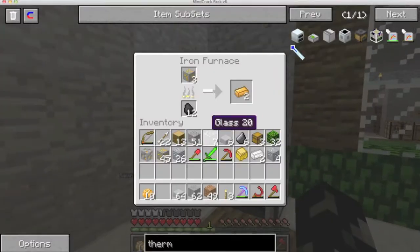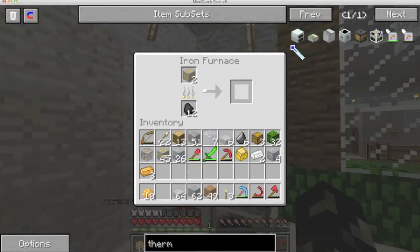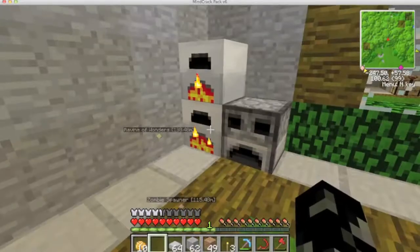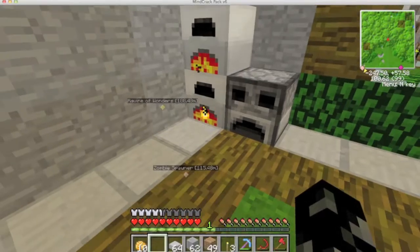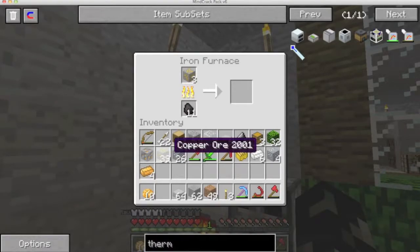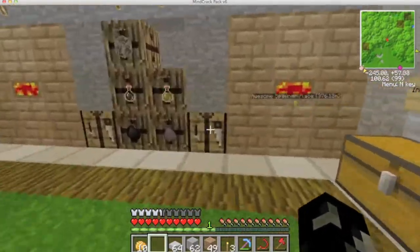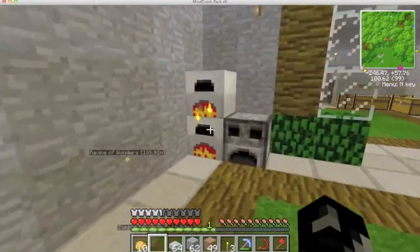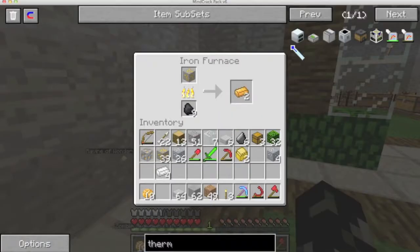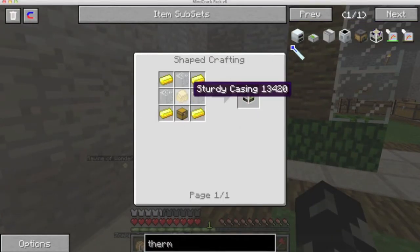It used to get something else - I forgot what it used to be called now, it had a different name. Oh bloody hell, I need more copper. Come on. There we go - two sturdy casings, nearly there. Come on. So we've got thermionic fabricator gold.